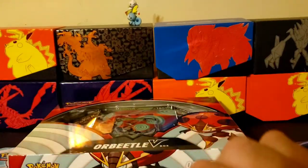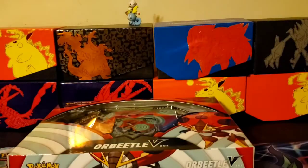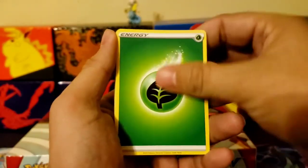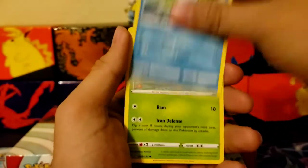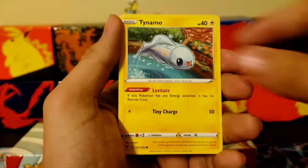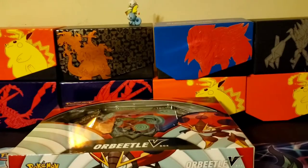Alright, let's see. Code card — upside down, sorry about that. One, two, three, four. Energy. Loudred, Memory Capsule, Pineco, Koffing, reverse holo, Magcargo, and a holographic rare. No ultra rares in that box, but let's go ahead and get into this next one right here.